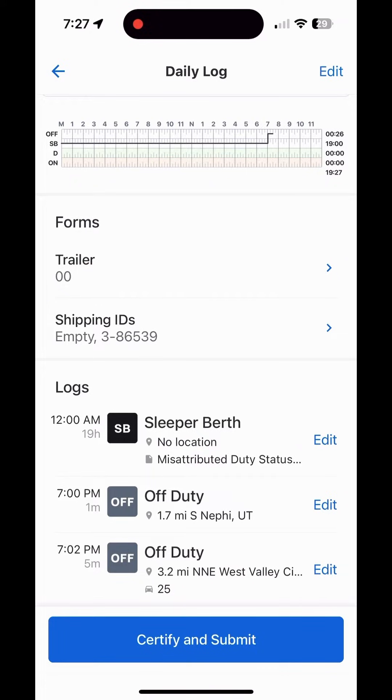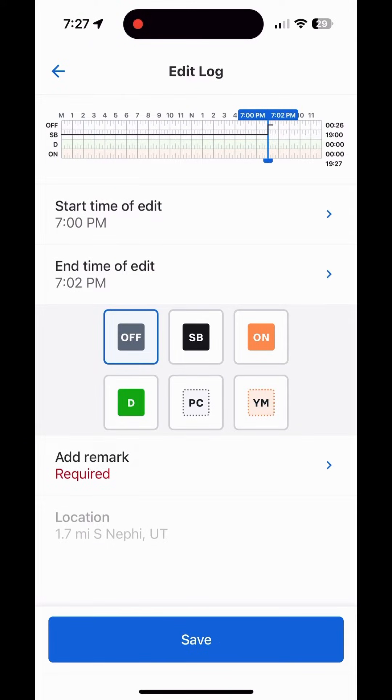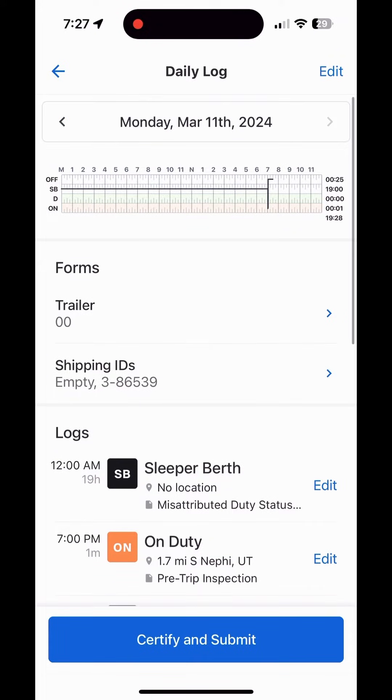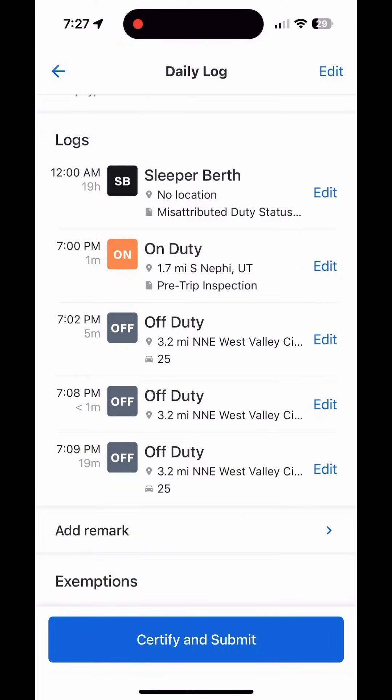If you've certified your logs, you won't be able to change any of these numbers — you'll have to call the office and they can change it for you. Scrolling down below that, you can see duty statuses are being recorded. You can make edits if you realize you messed up: come in here, change the times, select the time period you want to change, change it to whatever you want, put in a remark explaining the change, and hit save — it will update your log. Again, if you've certified your logs, you can't make changes here; you'll have to call the office. And if you need to edit drive time, you can never edit drive time yourself — only the office can make those changes.